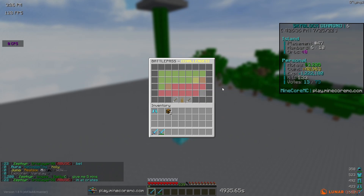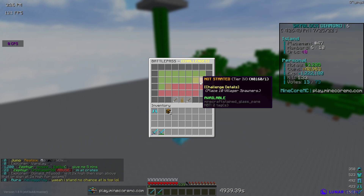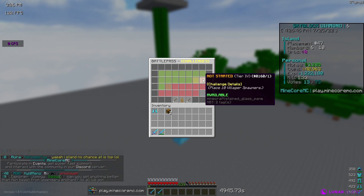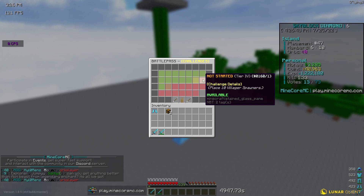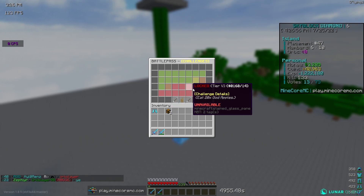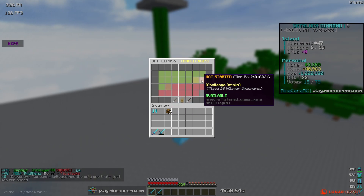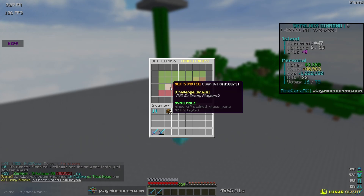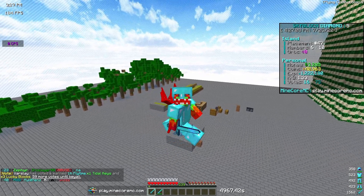We also got our paths progressed off camera a little bit — we're now on tier 3 and I'm working towards the tier 4 quests. I feel like the 'place 10 village responder' quest is easy because I can just place one, get it back, and place it again over and over. We got the 'break 4000 melons' done. Now we need to kill five enemies, place 10 village responders, and break 2500 emerald ore — after all those we'll be at tier 4.